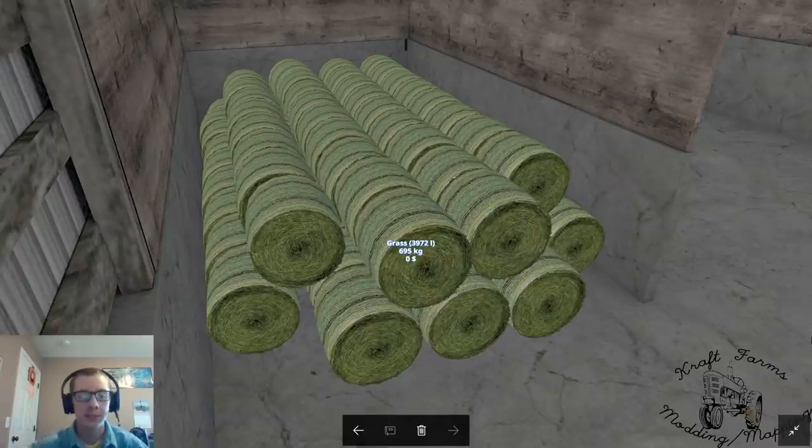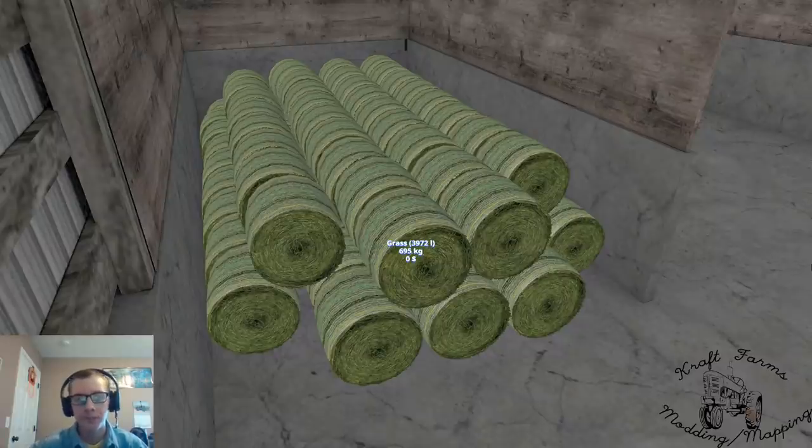With the Seasons mod, our grass bales here after a couple of days — I think it was like maybe four days of fast forwarding — disappeared. Supposedly with Seasons mod, grass bales disappear; they slowly disappear every night at midnight. To me, that is the stupidest feature you could put in, because bales do not disappear in real life like that.